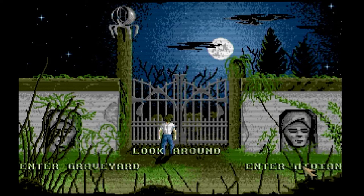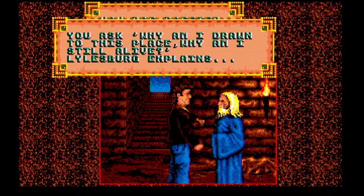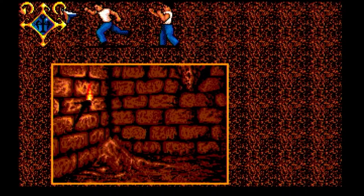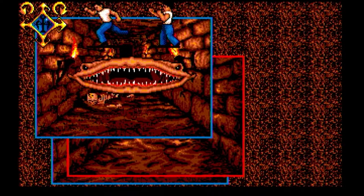Now we can enter Midian and speak to Lylesburg. This next bit is a complete nightmare — there's no indication of where to go or how to get there. You've just got to keep clicking forward, left and right. And now we've got the first encounter with a manta ray, and you've got to duck or jump over the thing.